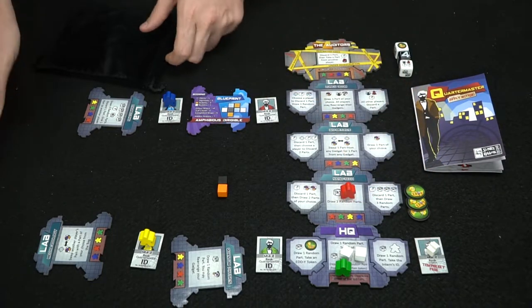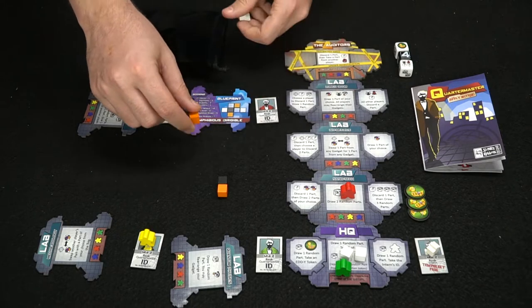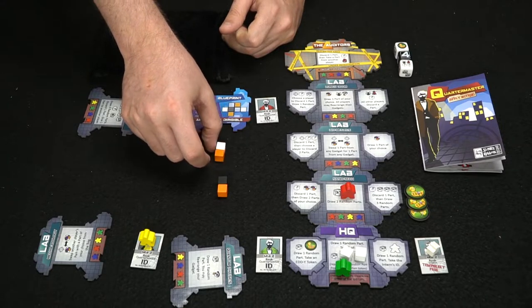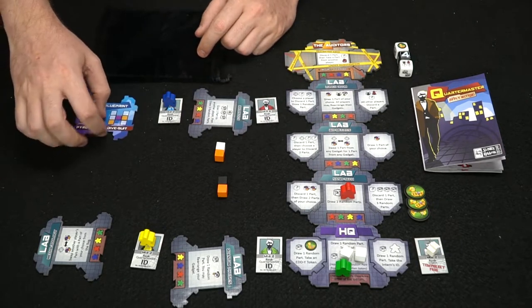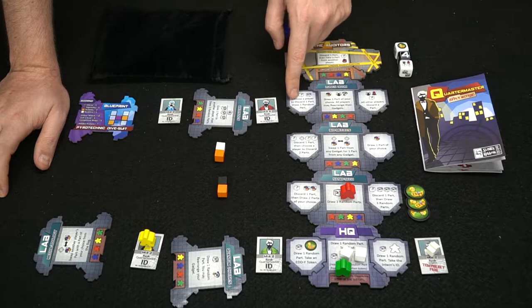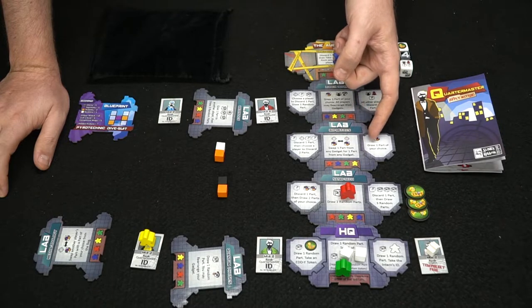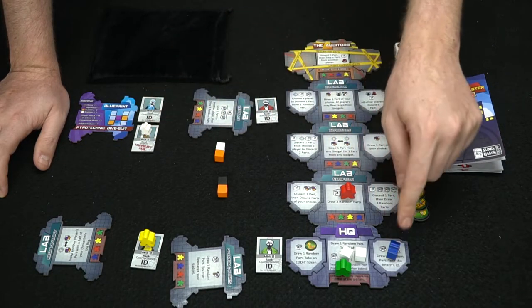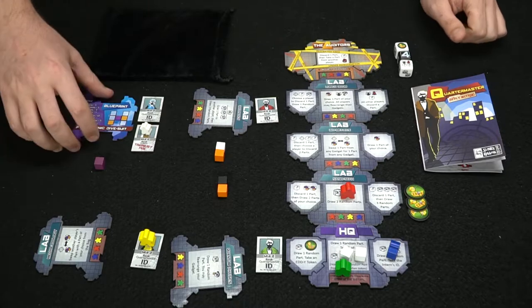Red draws two random parts and starts placing them on his gadget, trying to find the best combination. Next is blue, who has several options including making all other players lose a part, choosing a player to discard a part, or drawing one part of his choice. Blue chooses the intern action, gaining an extra turn at the end of the round, and also takes a part at random. He places his parts, starting to form his gadget.